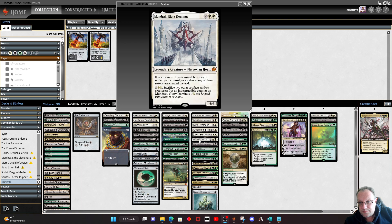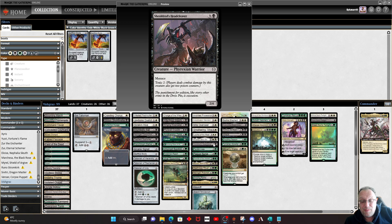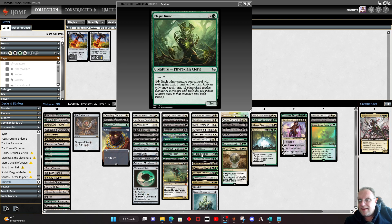Leyline of the Meek is a bit of an automatic inclusion — makes all our tokens bigger automatically. Giving all our tokens +1/+1 isn't something to be sneezed at in this deck, especially when some of them can't block, so we do need to punch through. That's why Mondrak, Glory Dominus is also here — to make sure we get those extra tokens as things go along. Plague Nurse is a key card in this deck — only common, but paying 3 mana to make every other creature you control with Toxic gain an additional Toxic 1 until end of turn. If you've got a load of mites in play, they're technically Toxic 2, which makes everything a little bit harder for your opponent.